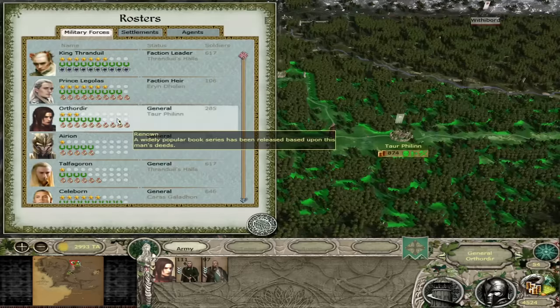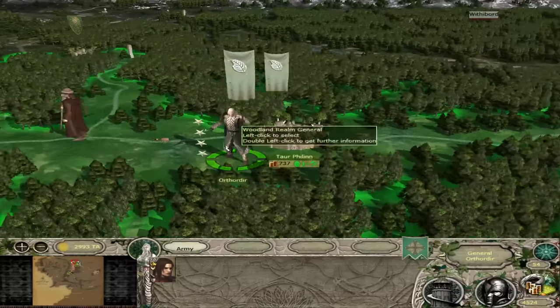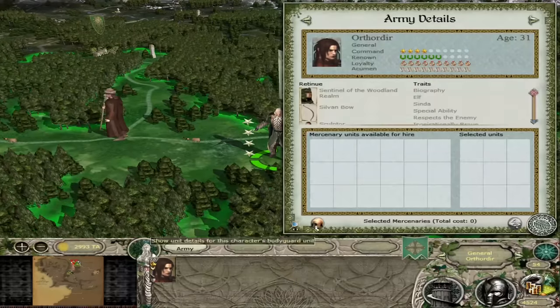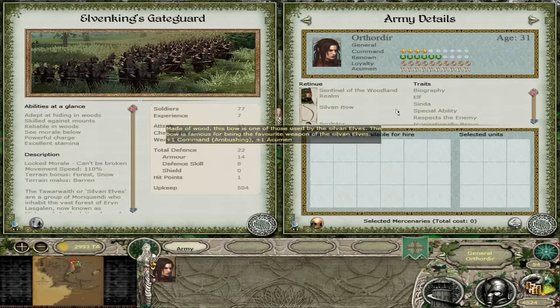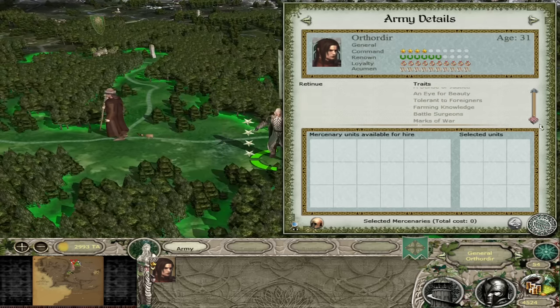Orthordir is also shown here — he has a standard strategy map model, the Elven King's Gate Guard as his bodyguard, a unique biography, and the Swiftness special ability like the other generals.